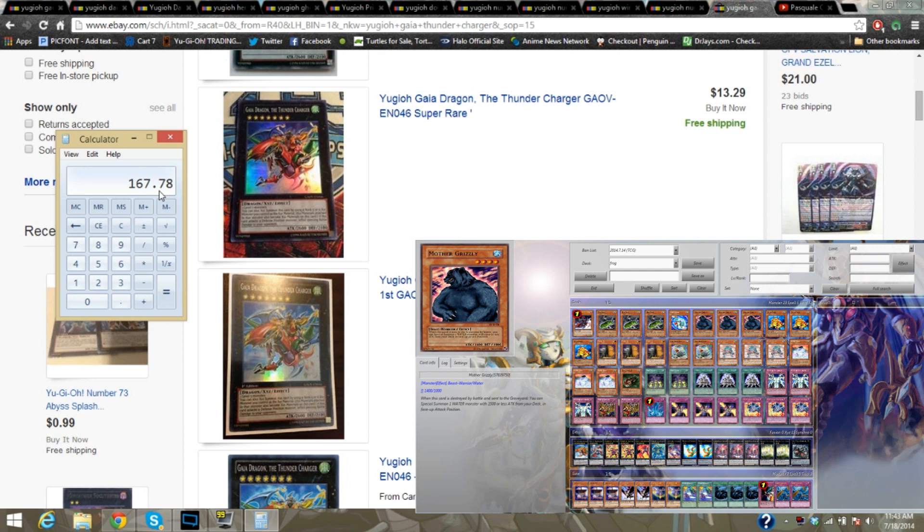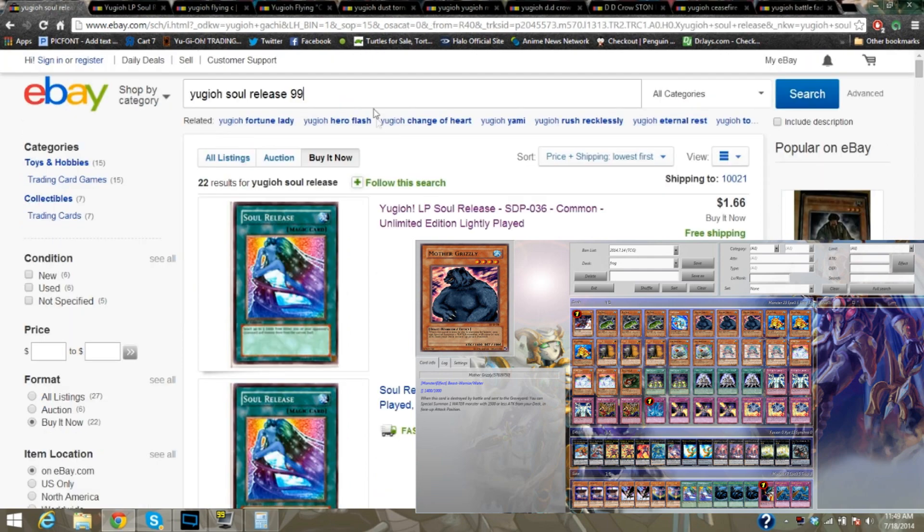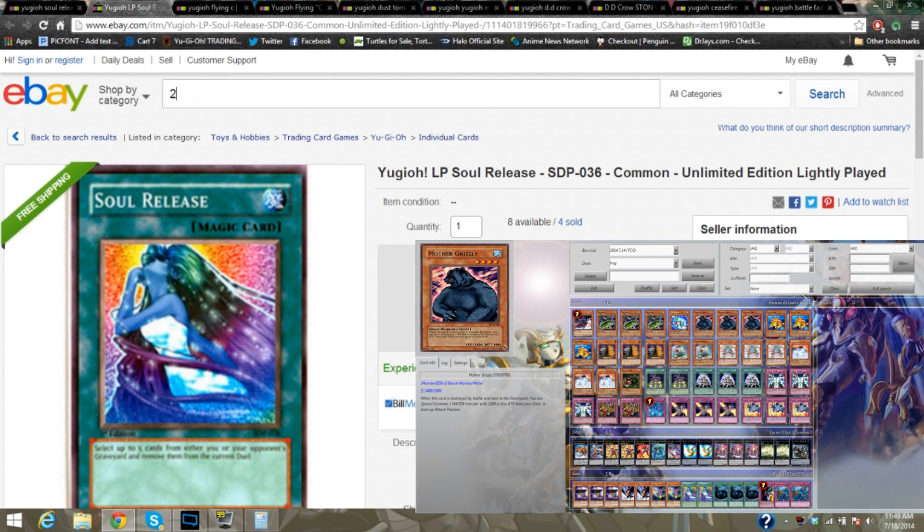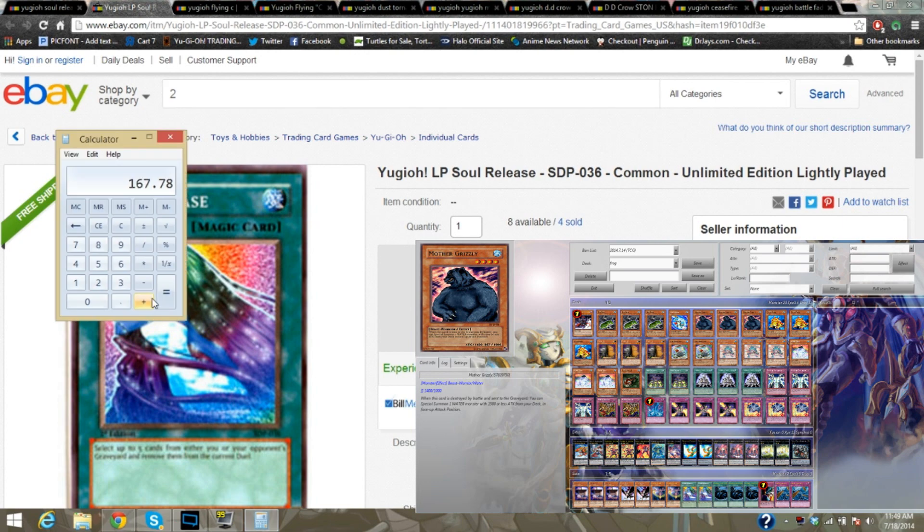Let's find out what our final total will fully be — continuing onward. We're going to add in our amounts since I had to do an edit to make sure all this was open. Our amount right now is $167.78. And we can get multiple Soul Releases — $1.66 apiece. Let's add those in into our price. Right now we're at $171.10 with Soul Releases there.